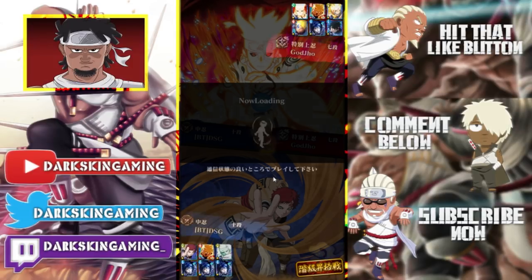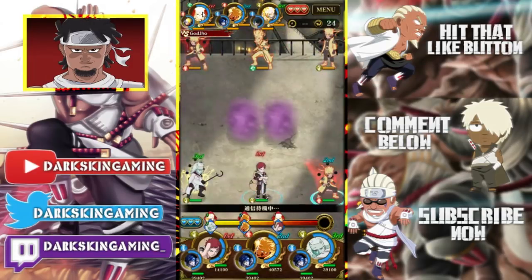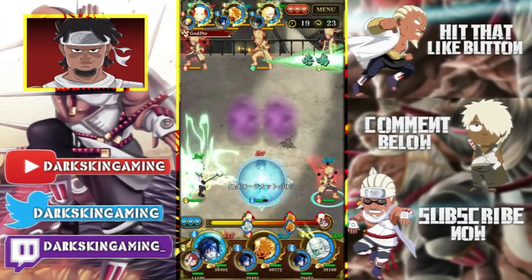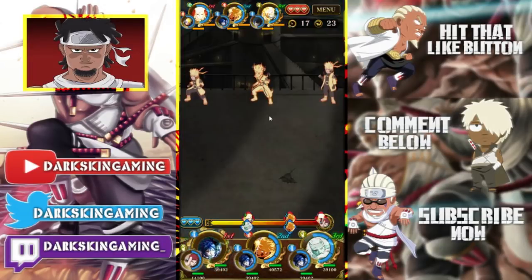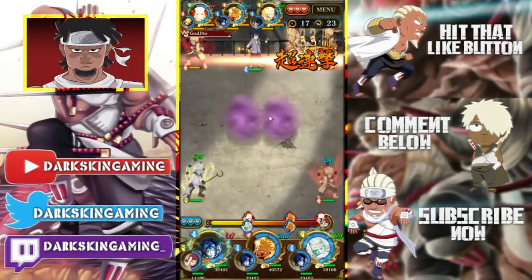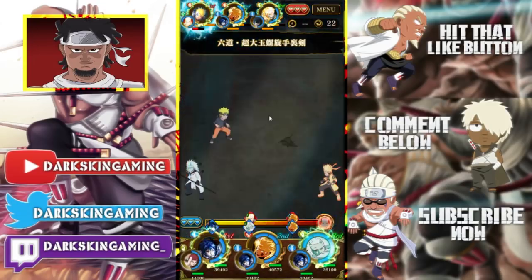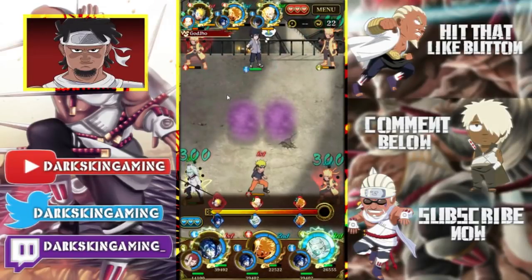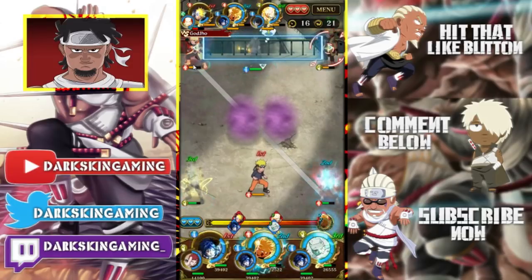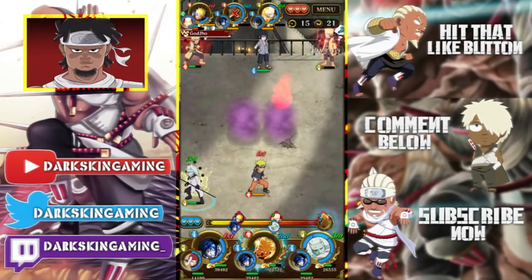We're back with another one and he actually has a red ultimate Naruto too. I wonder who's going to go first because both of ours are the same speed. Wait, is this his Minato? 315 speed — yeah, I win that. Let's go! I'm going to go up here, do that. Hopefully my Naruto goes first — if he does, I kill his top two Narutos I think. I'm fine here.